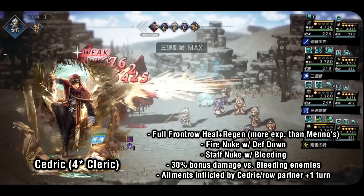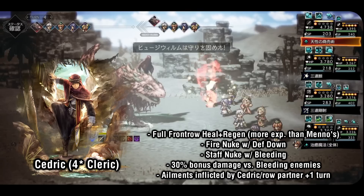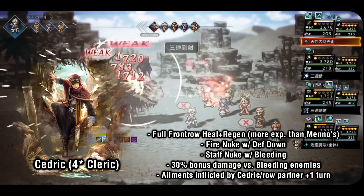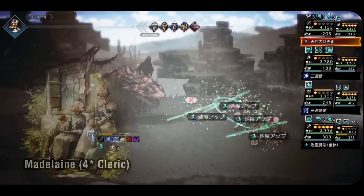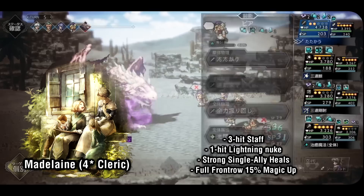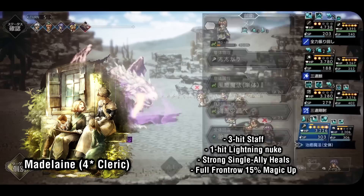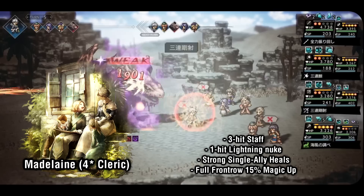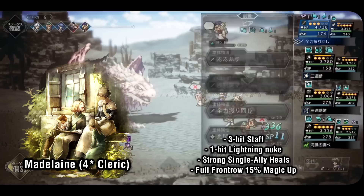Cedric is the other regen caster. Early on he has a single ally heal and regen skill, and similar to Menno eventually gains access to a skill that heals and grants regen to the entire front row. However, his skill is a bit more expensive SP cost-wise since its numbers are larger. Cedric also has access to a fire nuke that inflicts defense down, and staff nukes that can inflict bleeding. Unlike Rhodion and Camilla, Cedric actually deals 30% bonus damage against bleeding enemies. He also grants increased ailment duration to himself and his row partner. Lastly, we have Madelaine, the most offensively inclined 4-star cleric, the only character at release with staff multi-hits — starting with 2-hit and eventually moving to 3-hit staff.